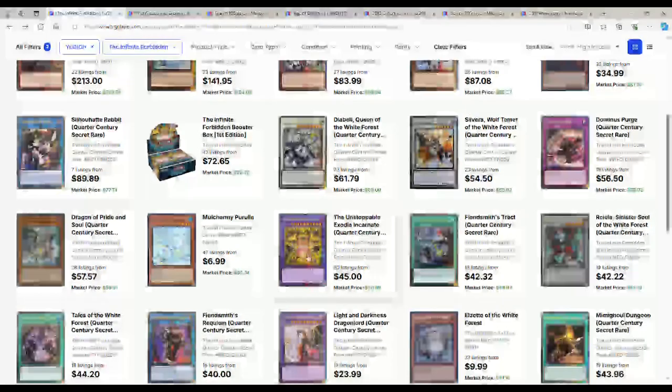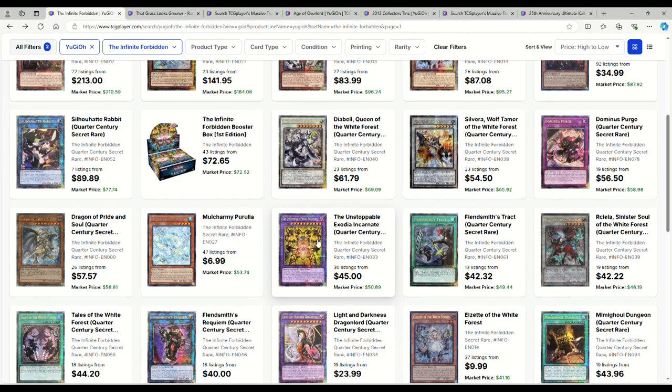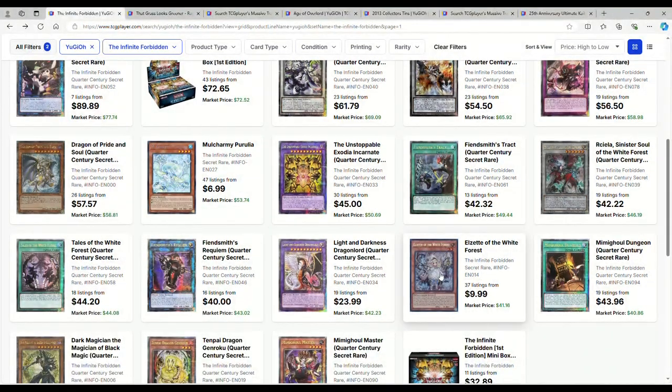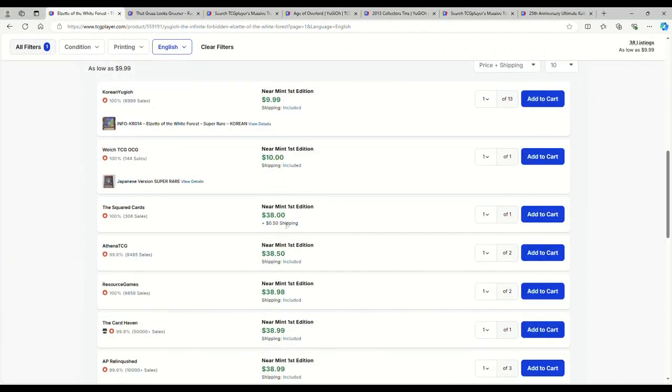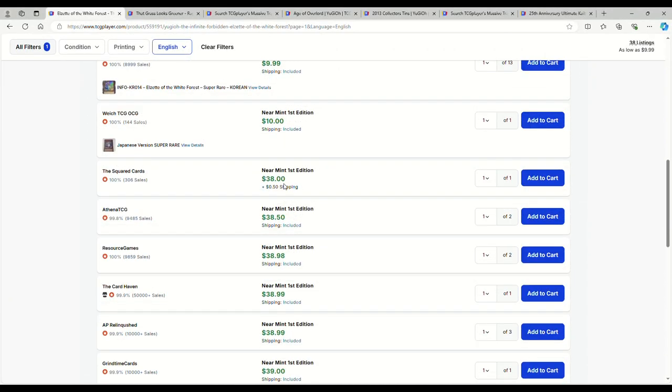$72 on Info Boxes. $45 on Exodia QCRs — you should definitely pick that up if you can. These are Japanese listings; Ezet is not $10. It's actually getting up to the $40 to $50 range.